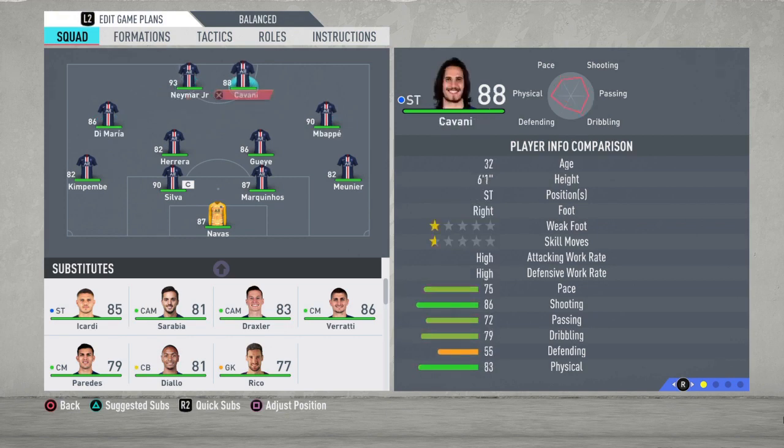And your strikers are going to be Neymar Jr. and Edinson Cavani. I prefer Cavani over Icardi because Cavani is just better in the game. And Neymar Jr. — not a lot to say about him — five-star weak foot, five-star skill moves, an amazing player, just incredible in every FIFA he's been in. So this is the best starting 11 for this PSG team. Believe me, it works amazing.